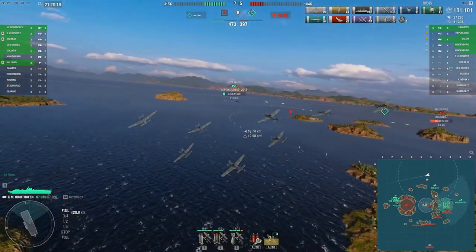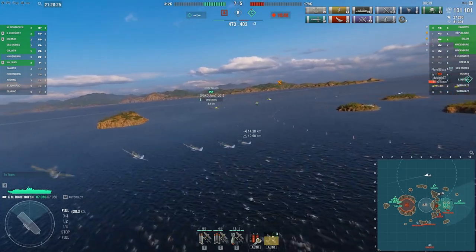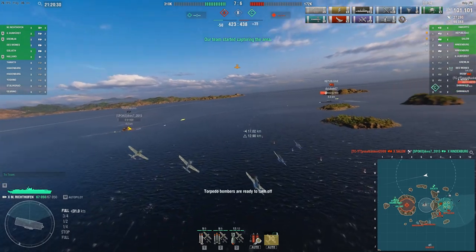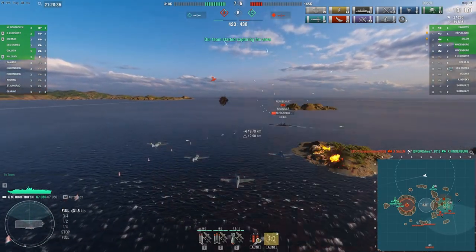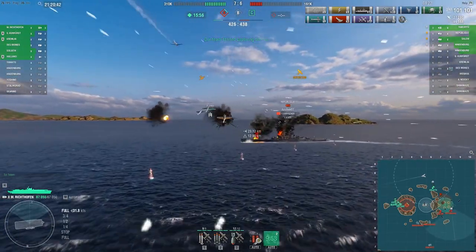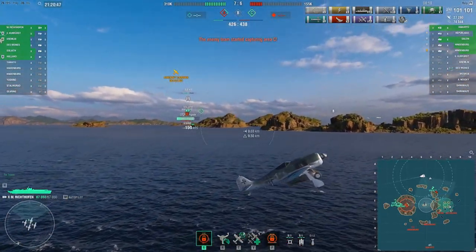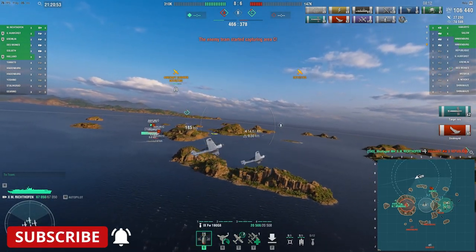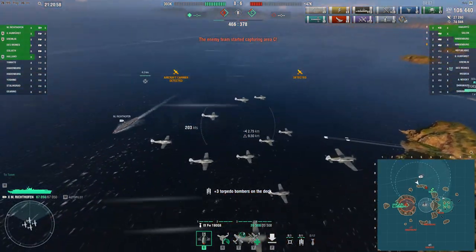Republique has pushed into the sea cap — it is the only capture point currently under control. The friendly Hindenburg looks like he's going to get taken out; the captain quickly drops a torpedo group in the water to help with regen. He comes in on that Republique — which is burning, so damage control is possibly on cooldown — and gets two torps on that Republique. Our captain gets his fourth kill of this game, up to 106,000 damage.